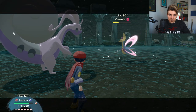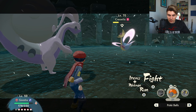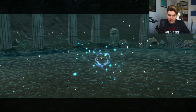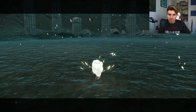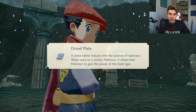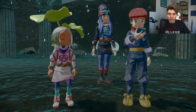Goodra gets Cresselia's HP down to a decent level. One Ultra Ball and we get Cresselia! We receive the Dread Plate for catching Cresselia, and that leaves just one more legendary to go.